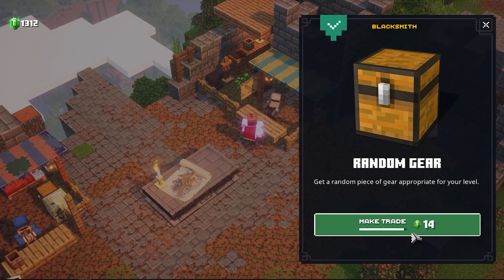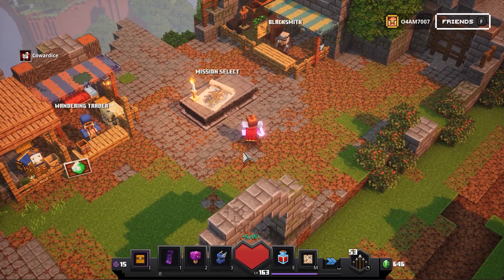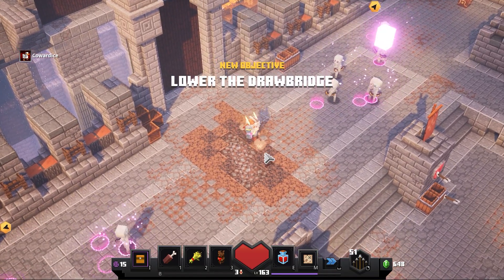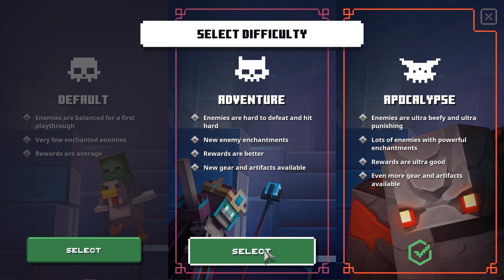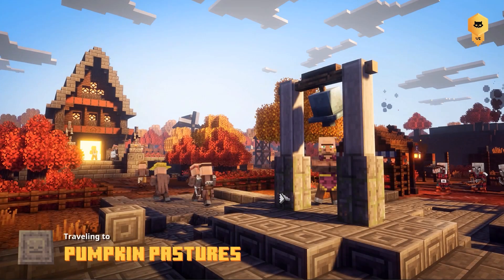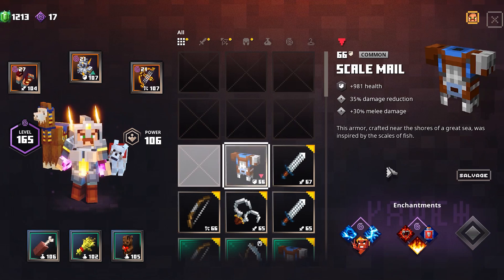As a third enchantment, take one of your choosing. And of course, if you are on a lower difficulty and only have two enchantment slots, you don't have to worry about that at all. For the farm, we will be doing this on Pumpkin Pastures. As reference, I am currently on Apocalypse 6 and I am going to do this on Adventure 6. It looks like if you salvage items from a lower level, you will get the same amount of emeralds compared to a higher level, so don't try to overdo it and play safe.